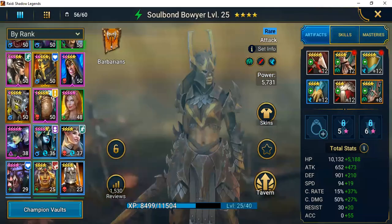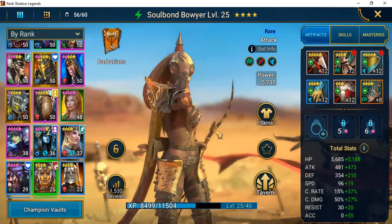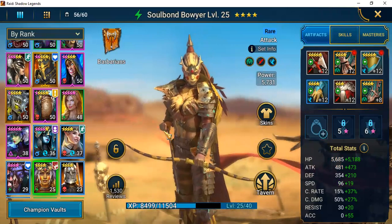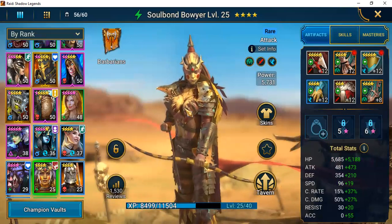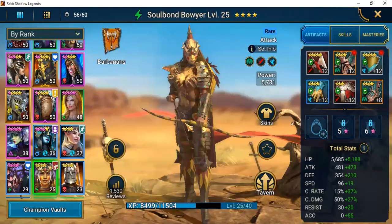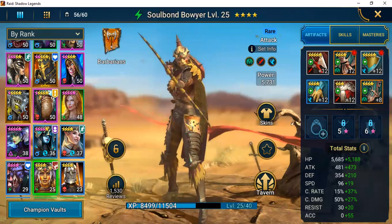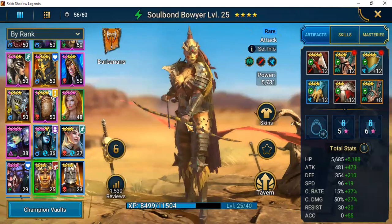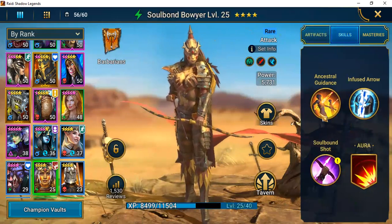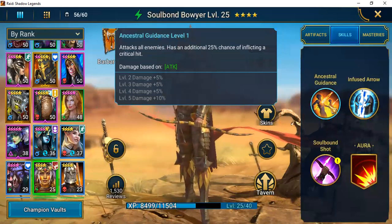I mentioned someone earlier that Sand Lash Survivor is often compared to — and this is a champion I just pulled from a shard earlier today or yesterday. You'll hear about Soulbound Voyeur. Do not get these champions confused. Soulbound Voyeur is in the Barbarian faction. This champion can be game-changing, especially if you're early account. If you pull her, build her out — do not skip this champion. Even if you vault her for now, a couple of runs will show you pretty quickly why.